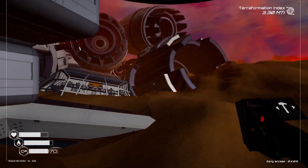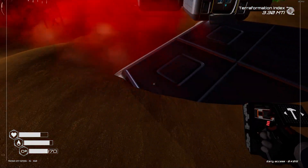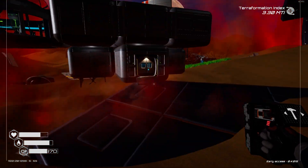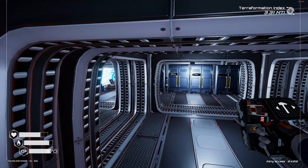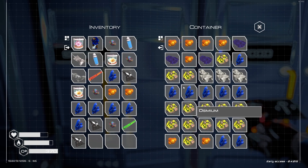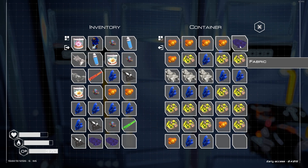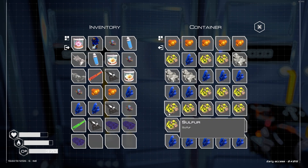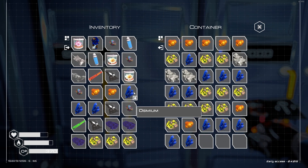I'm enjoying the look of this base at the moment. It's pretty cool. I don't know what this red dust is about. Okay, let's put this osmium away. Pull the fabric out of here. There's something that should be in there. And there's ice in here.